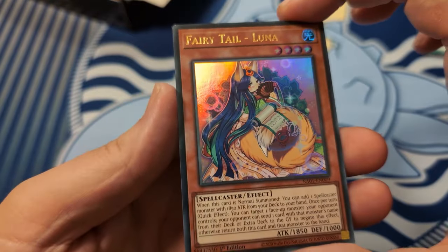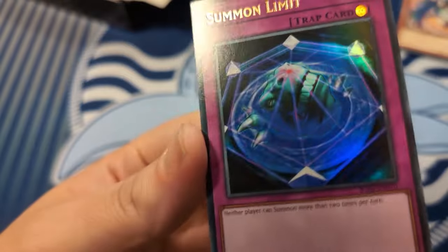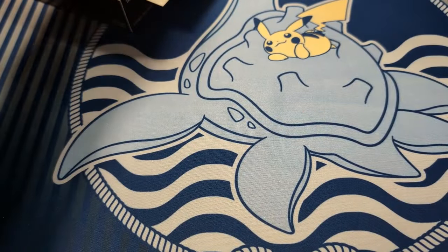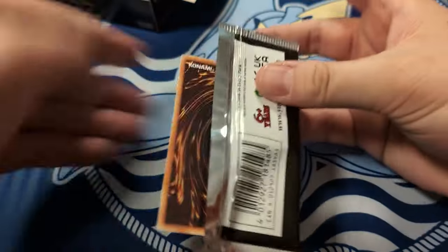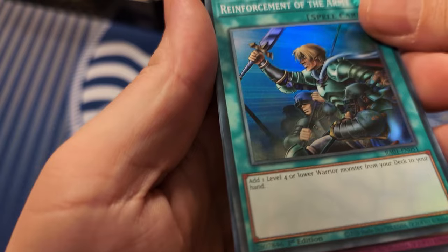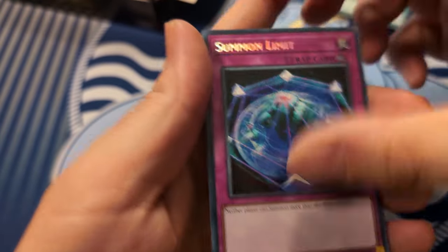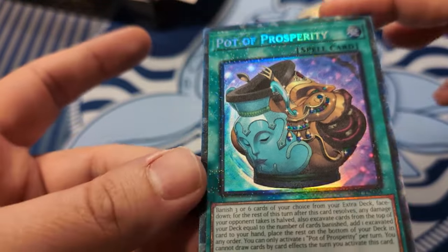This card - get stuffed. Might come up one day, but whatever. Ultra Summon Limit - I've got the playset. Junk Speeder, super Rota - and it has that print line, no, not on this one, that's okay. Secret Summon Limit, ultra Junk Speeder, collector's Prosp.